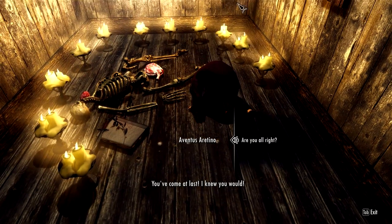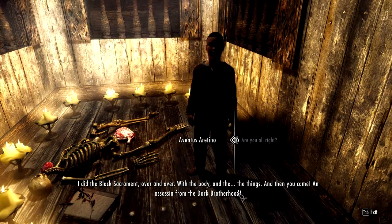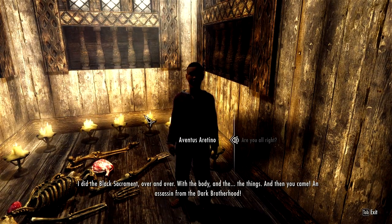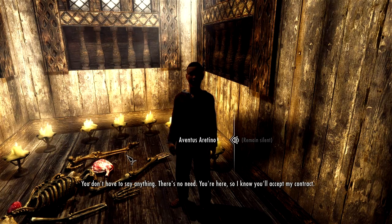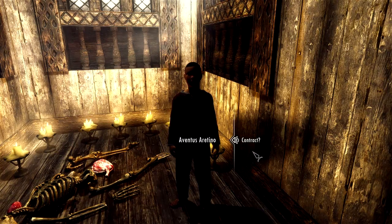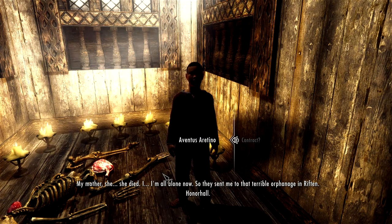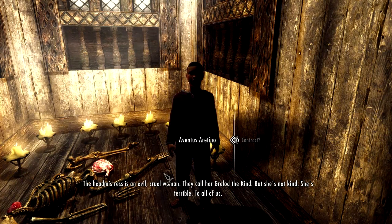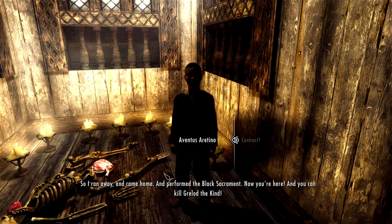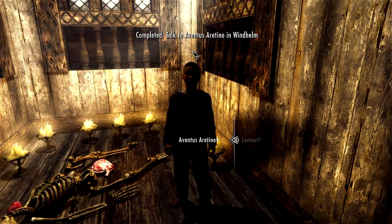The boy exclaims: 'You've come at last! I knew you would! It worked! I did the Black Sacrament over and over with the body and the things, and then you came — an assassin from the Dark Brotherhood! You don't have to say anything. You're here, so I know you'll accept my contract.' His mother died, he's all alone now, and they sent him to a terrible orphanage in Riften called Honorhall. The headmistress is an evil, cruel woman — they call her Grelod the Kind, but she's not kind at all. So he ran away and performed the Black Sacrament, and now I can kill Grelod the Kind!